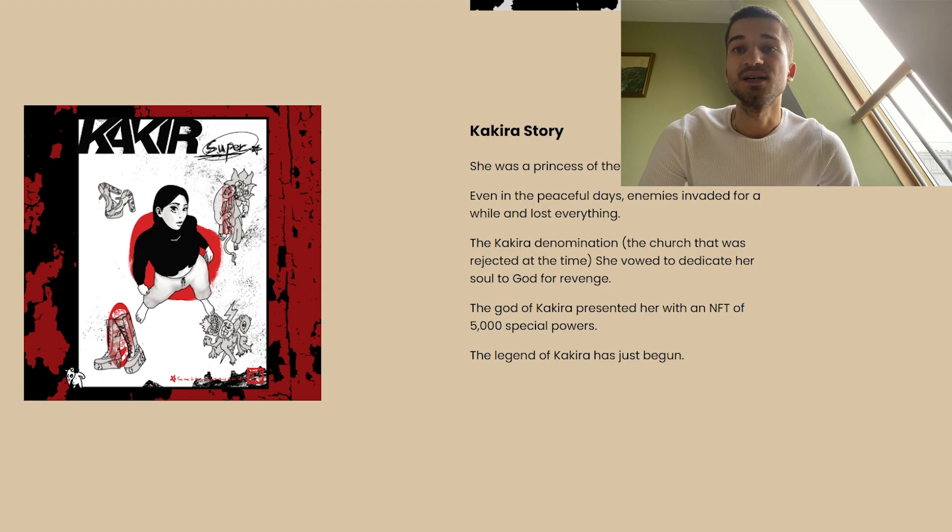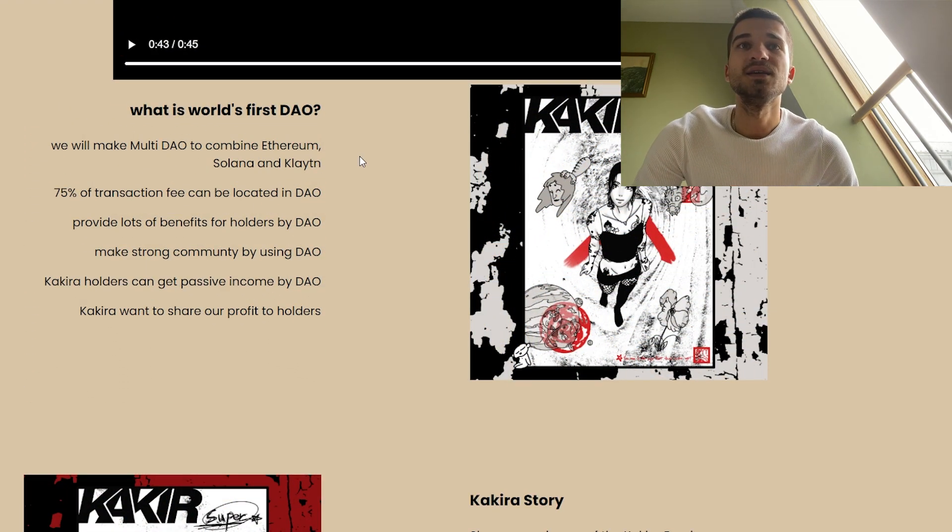The god of Kakira is presented here with an NFT of 5,000 special powers and the legend of Kakira has just begun. In the first DAO they will make a multi-DAO to combine Ethereum, Solana, and Klaytn. 17% of transaction fees can be allocated to the DAO to provide benefits for holders, building a strong community and enabling passive income.